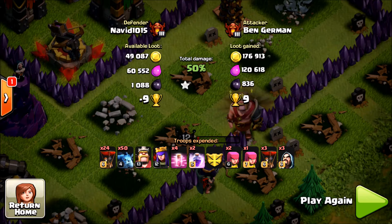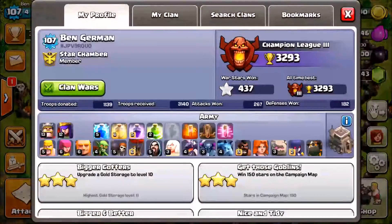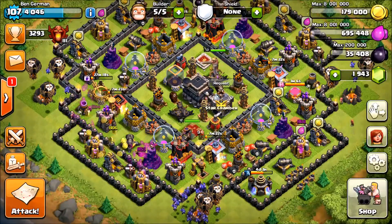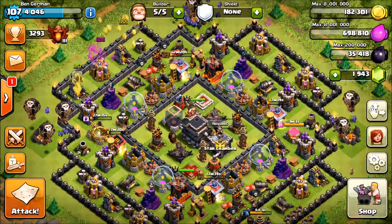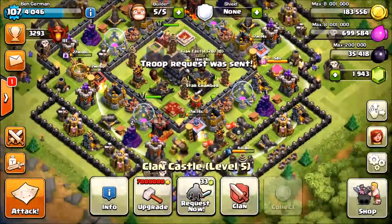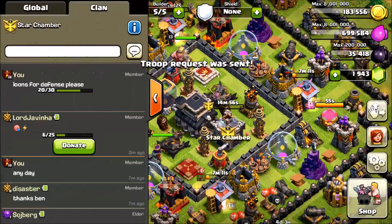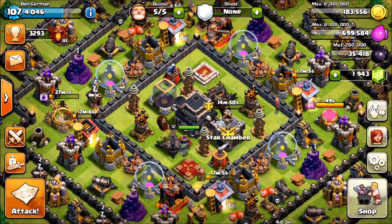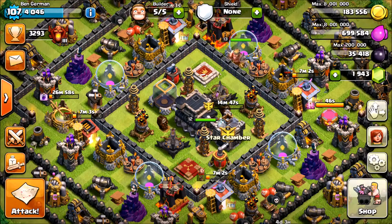We completely unintentionally took 300,000 in resources plus almost a thousand dark elixir, which is cool, but we're really just going for trophies. We're at 3,293 trophies trying to get past the 3,300 mark, then 3,400, and ultimately Champions 2 — hopefully sooner than later because it's been a struggle up here searching for the right base to attack with my surgical balloonion strategy. That's going to wrap it up for today's episode. Thanks for watching, don't forget to like, comment, and subscribe for daily Clash of Clans content. Hope everybody has a great day — keep clashing with Ben.